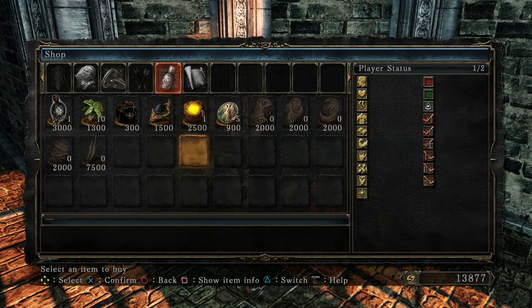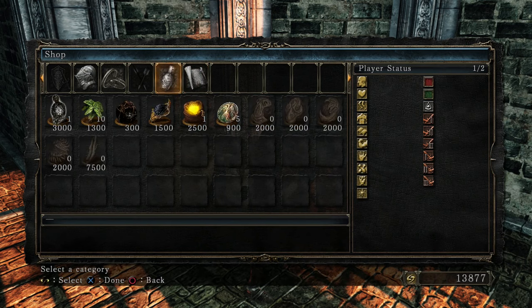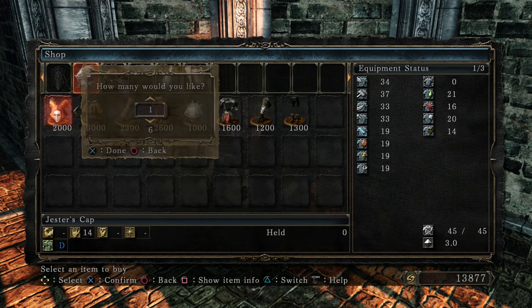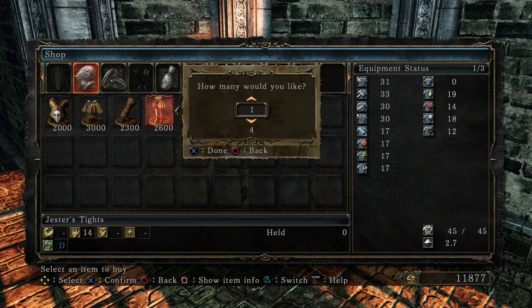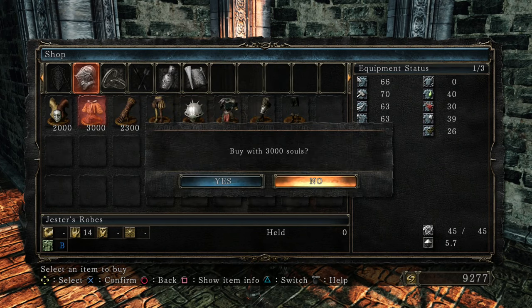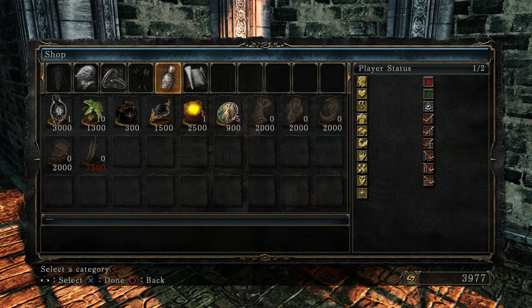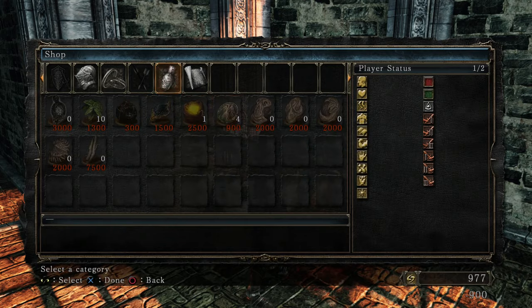Alright, since I have a bunch of souls on me and could end up losing them — this next part is tough in the original version and might even be more difficult here — I'm willing to spend these souls. I'll definitely buy the Jester hat for farming purposes. I actually like the Jester's tights too. You know what, I'll just buy the entire Jester set — maybe I could do Jester Thomas cosplay. I'll buy an effigy and a cord with the rest. Cheers!